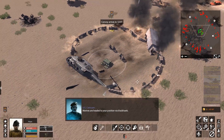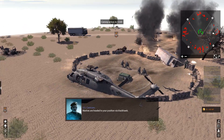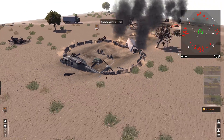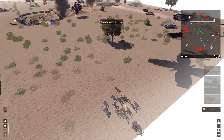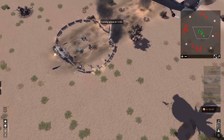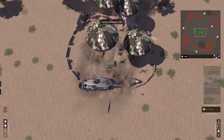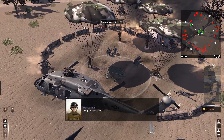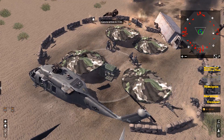That looks like we have the ability to call in Marines. Marines are heading to your position via Blackhawk. Excellent — we definitely want more fighters. We're going to be defending for another 12 minutes. Here they come, Marines coming in via Blackhawk. Apparently they're pair-dropping out. I don't care how you got here — let's get on the line. Let's go, Marines.